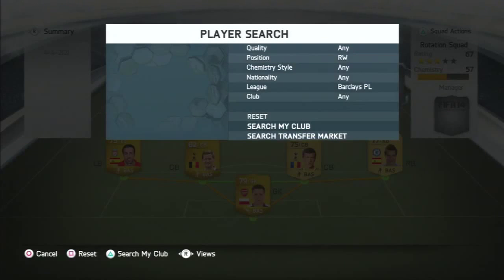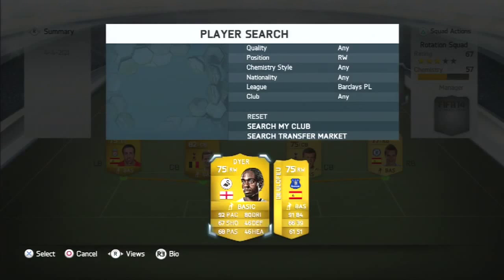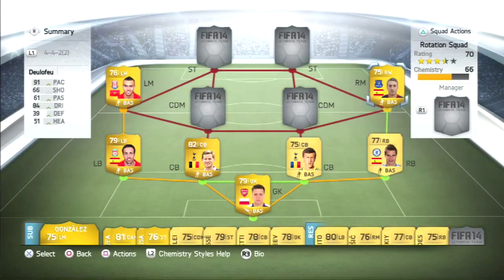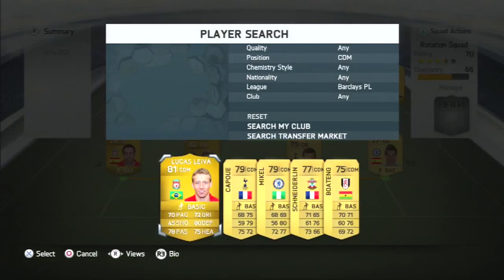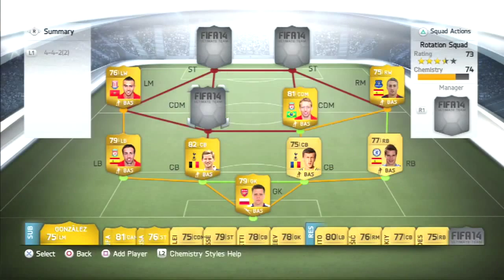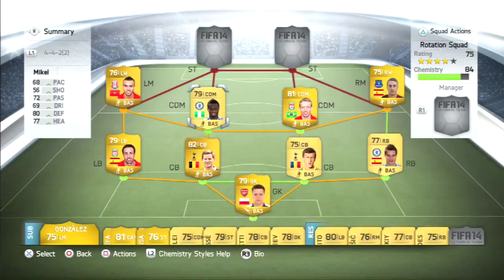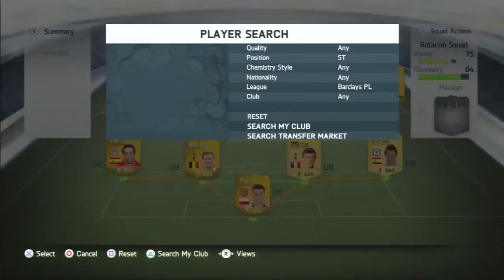I've done the same for this guy on the right side — it's Delafue. He costs 1400 coins without the position change, and if you do want to get the position change it would cost 3300 coins. The two CDMs we've got are Lucas Leiber and John Obi Mikel — a great partnership. John Obi Mikel costs a mere 400 coins and Lucas Leiber costs 1600 coins.